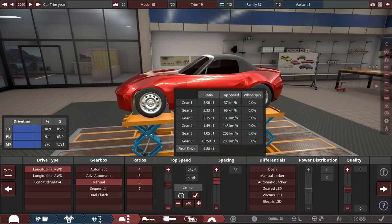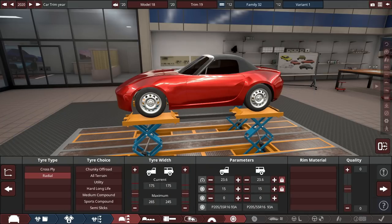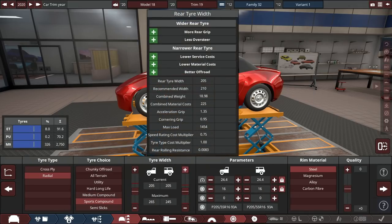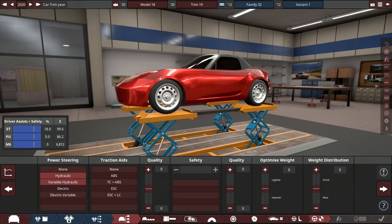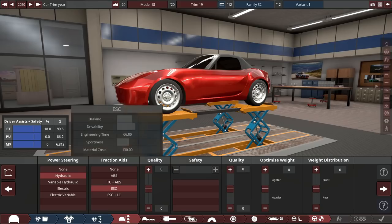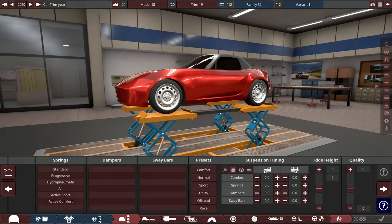I want to really go through those gears nicely. Let's give it a geared LSD and some sports tires. Let's go for a sport interior and basic infotainment. Hydraulic power steering — variable hydraulic might be better, but hydraulic is going to give it a classic steering feel. Let's give it ESC, obviously. We don't need launch control.